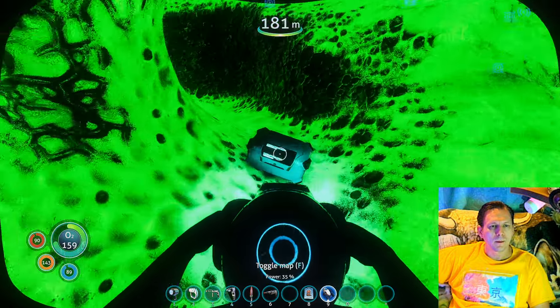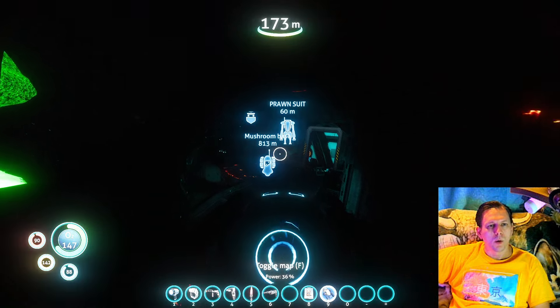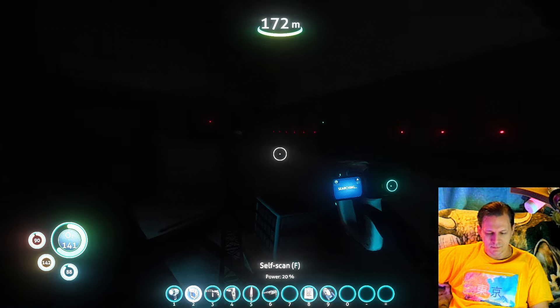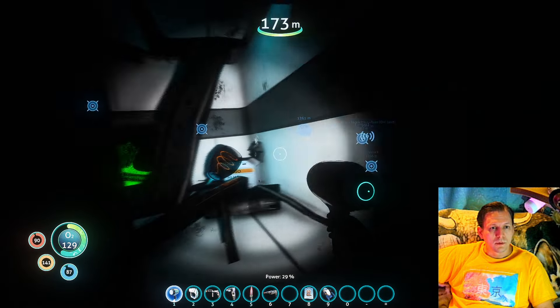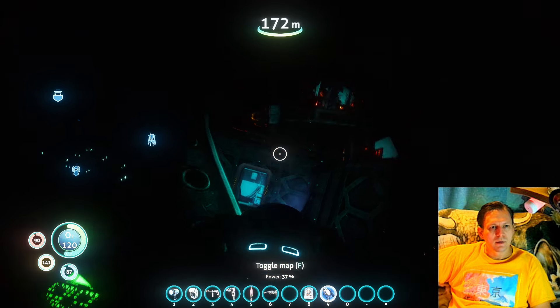What do we got here? We got some food — at least we don't have to starve. Oh, I see an entrance! I see an entrance. So I don't want to go too far in because I definitely need oxygen. We got a door here. Let's try to keep a mental note of where this entrance is.